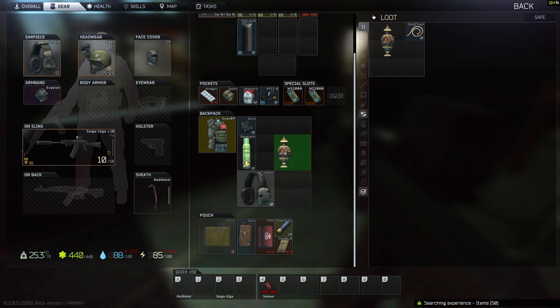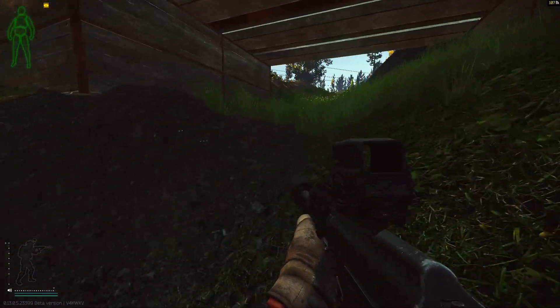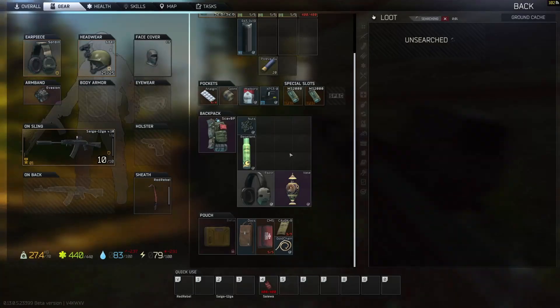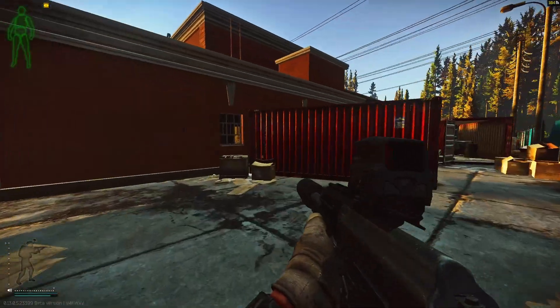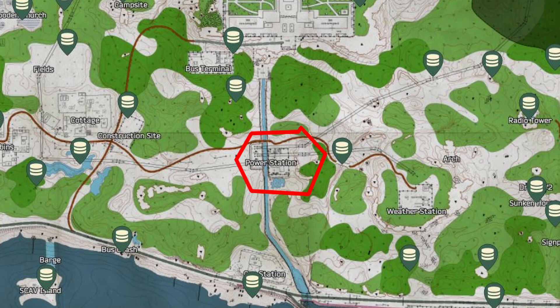Safes are some of my favorite spots to hit just because of the high-value loot and how easy they are to fit into my secured pouch. From here we go to the bridge with the tank on it to check this stash — this is one that gets hit all the time so your luck will vary. I was able to get a bottle of vodka, some caps, a battery, and a lighter. The vodka itself is worth about 15,000 rubles, so pretty worth it.